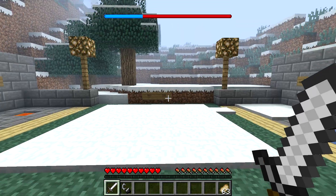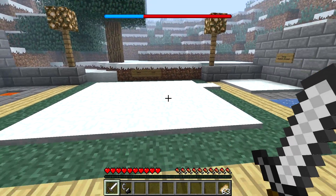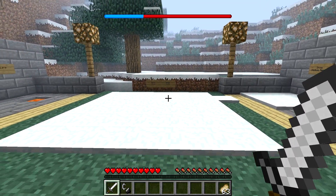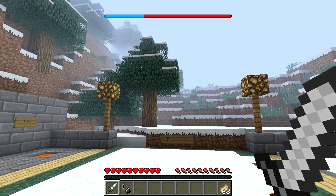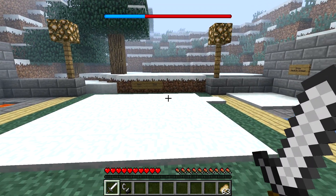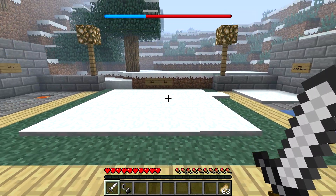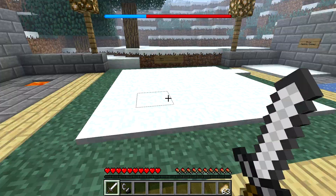The more red this bar is, the hotter you are, and the more blue this bar is, the colder you are. You really want to maintain the bar as red as possible, because if you get too cold and the blue bit of the bar is over 70% of the bar, you get some horrible effects like nausea, slowness, and weakness — it's really not very nice to walk around with.